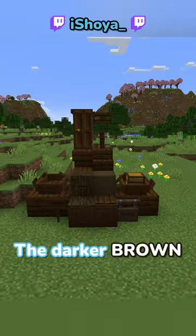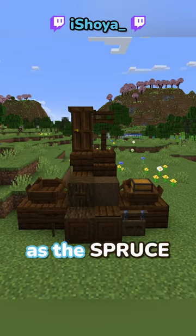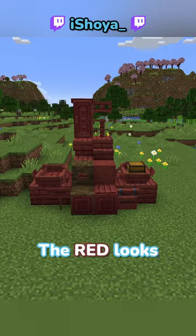Dark oak is a B. The darker brown is nice, but it's not as nice as the spruce. Mangrove is an A. The red looks pretty cool.